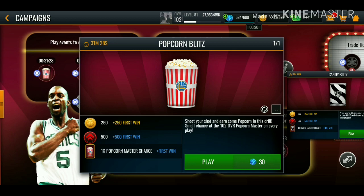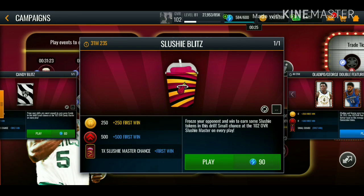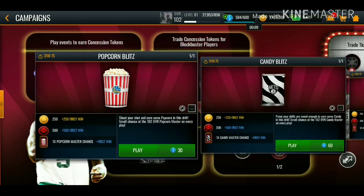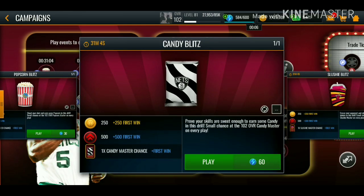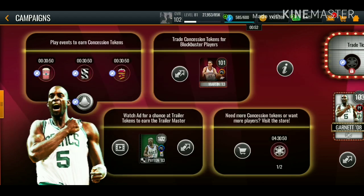We have these blitz events: the Popcorn Blitz event, the Candy Blitz event, and the Slushy Blitz event. In each of these events you have a small chance at pulling a 102 raw master. The Popcorn one has the Golden State logo, so you might pull a Curry. The one with the Nets logo gives you a chance at a 102 Kyrie, and the Slushy Blitz event has the Miami Heat logo — maybe a 102 overall Jimmy Butler or Bam Adebayo.